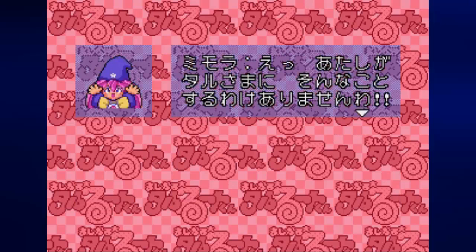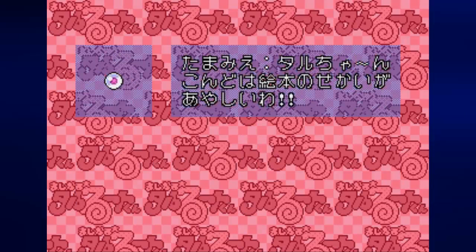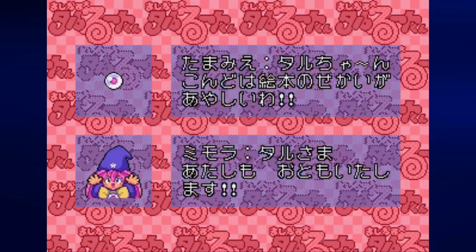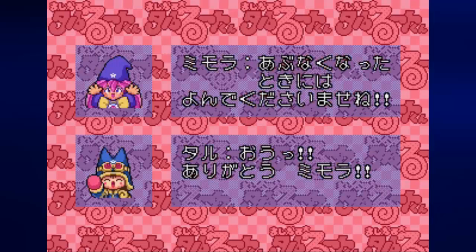For beating stage 2, you get this ability to call on Memora. When you do, Tararuto-kun disappears, Memora appears, and then destroys any and all enemies on screen. It can also be used to deal damage on bosses and mini-bosses. And of course the game tells you what new spell you got and how it works, which I've already done for you guys.